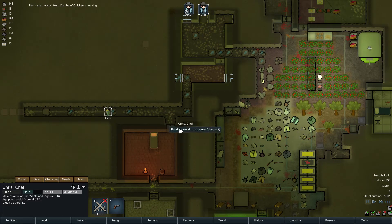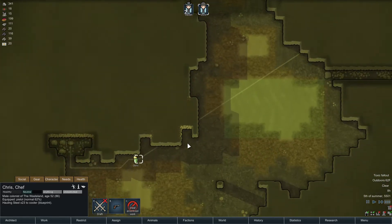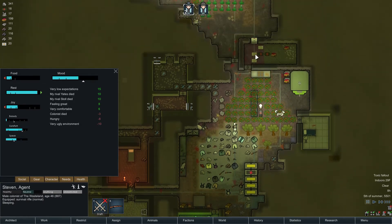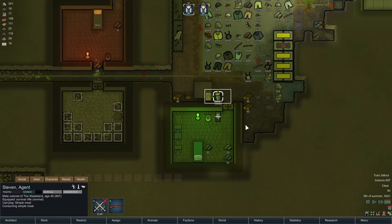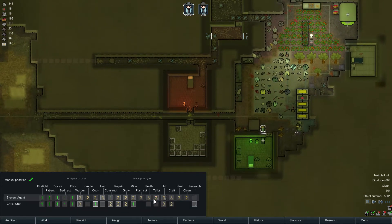Chris, maybe work on that first. Stephen, how are you doing? You got your rest, need your food — go here and grab a meal. Fantastic. What do I got you working on now? Constructing and tailoring? Alright, let's pass on the tailoring. Go to mining.